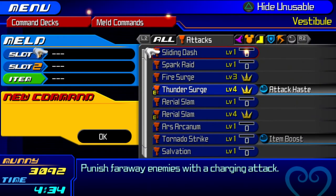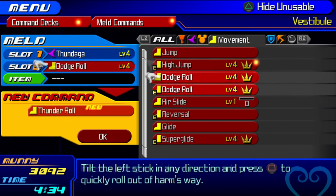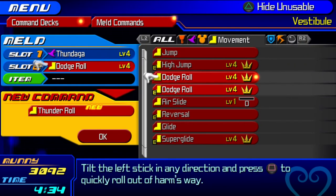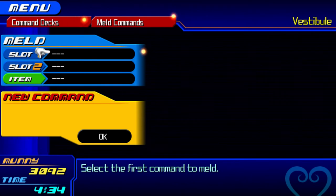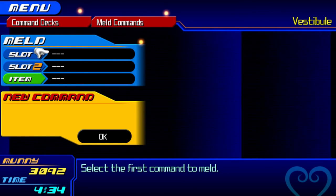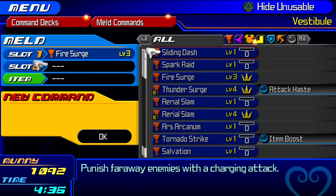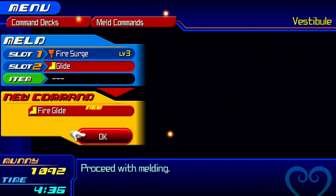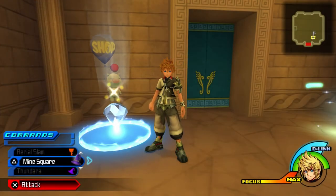Our next one is Thunder Roll: you need a Thundara and a Dodge Roll. You can't do this if you only have one — you have to have at least two in your inventory, otherwise it won't work. The game expects you to have at least one of each movement command at all times. And Ven's final exclusive command is Fire Glide: you need a Fire Surge or Fira fused with your Glide to make a Fire Glide. That is all of Ven's exclusive moves.